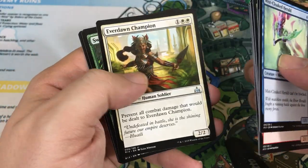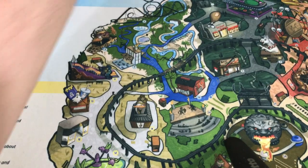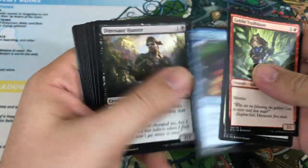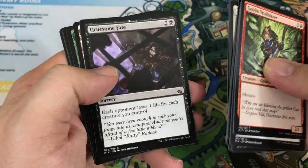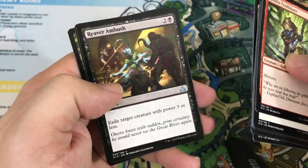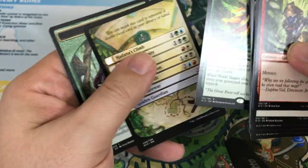Curious Obsession, Everdawn Champion, Swift Warden, and our rare is Protean Raider. Woodland Stream, Forerunner of the Heralds, Reaver Ambush, and a World Shaper. Not bad.